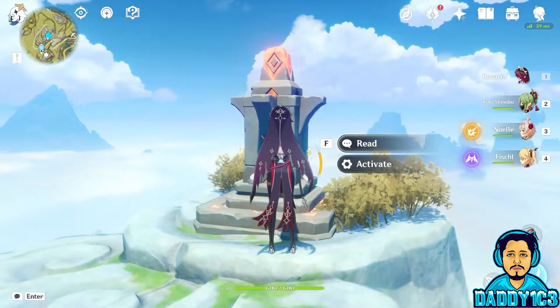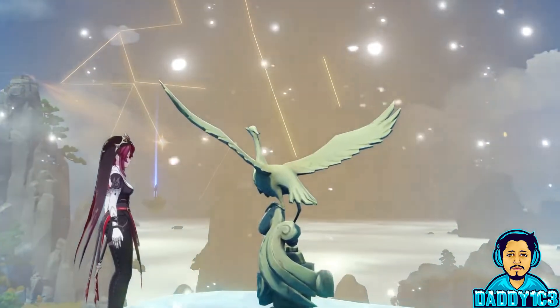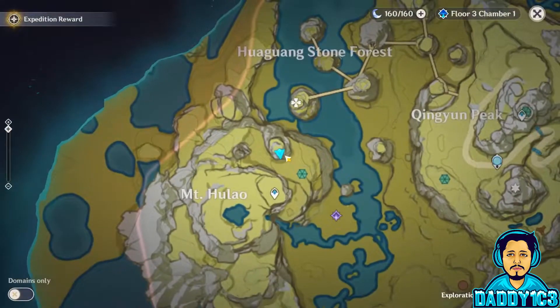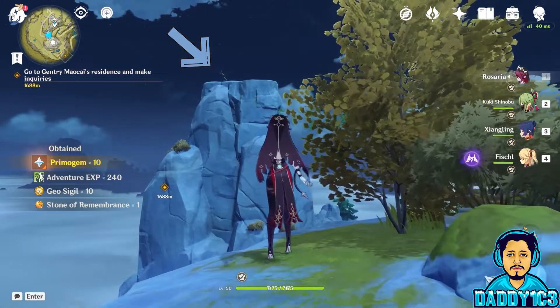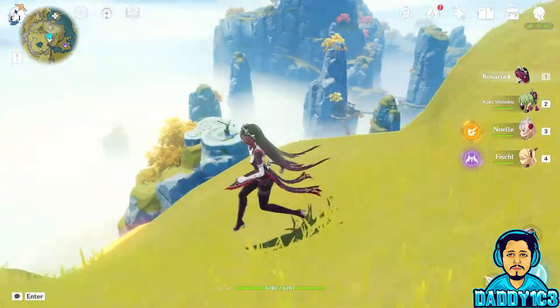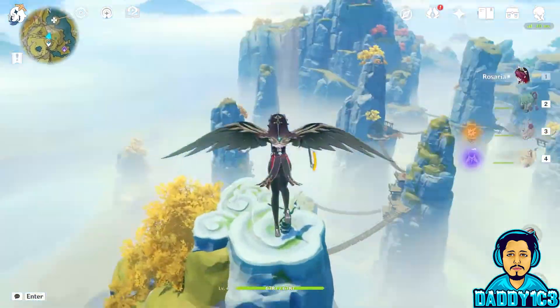In order to activate the device, you need to align three crane statues on three mountaintops located on Mount Ozong, Mount Hulao, and near Chin Yun Peak's Statue of the Seven. Simply make your way to each of these crane statues and rotate them until a thin ray of light shines from them.